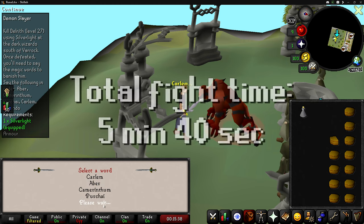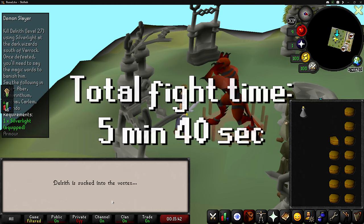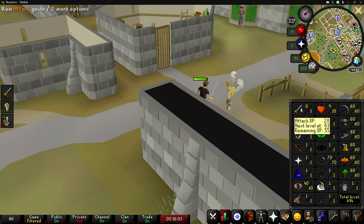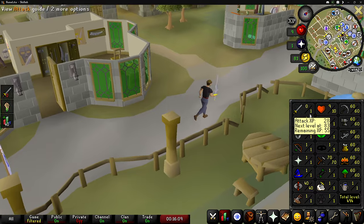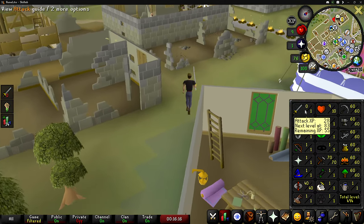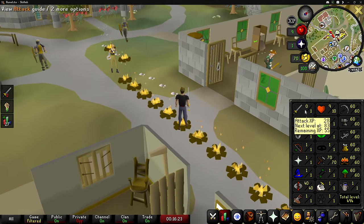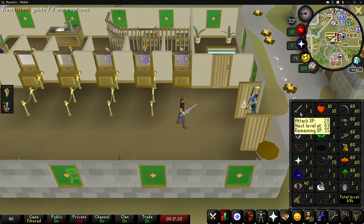And there we go! And the last incantation here — Delrith is sucked back into the vortex. Not bad. Let's get out of here before we die from a dark wizard. We ended up getting 28 attack XP. We started this quest with zero attack XP, and I'm not too thrilled about that. However, since we are just a free-to-play skiller, Demon Slayer is the only free-to-play quest where I can get combat XP, so I guess I don't ever have to worry about it ever again.